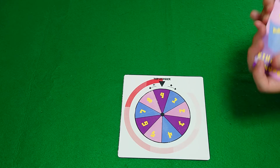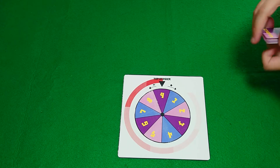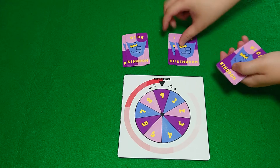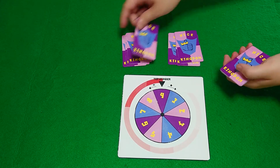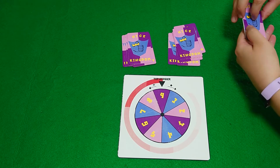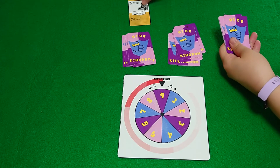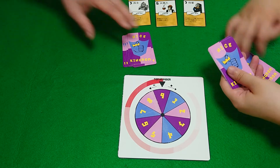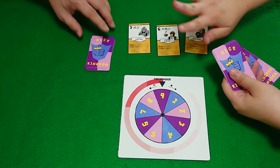We have two players today, which means each player gets five cards. Each player gets five cards, and we open up three cards. This is to show that these three cards are out of play.